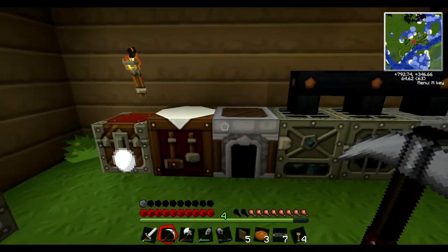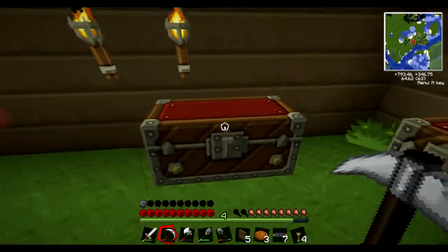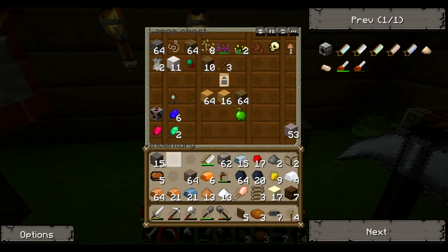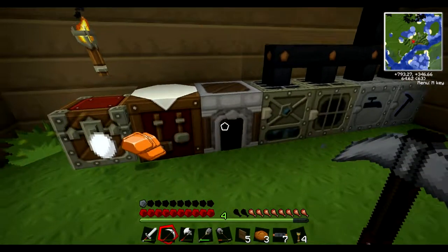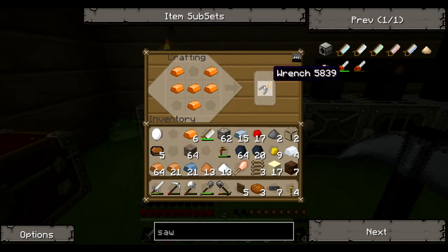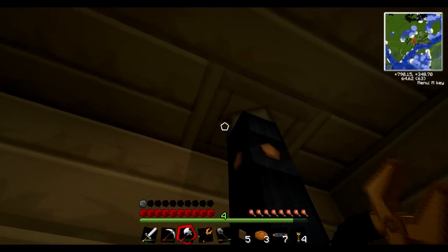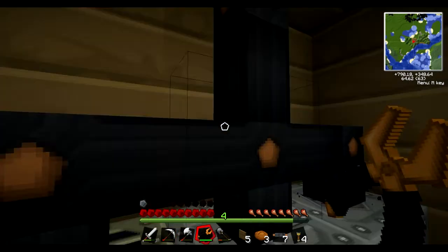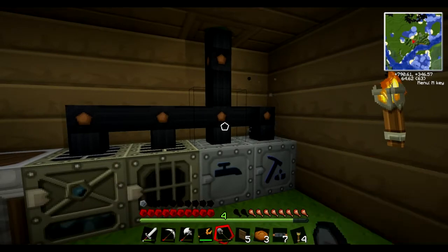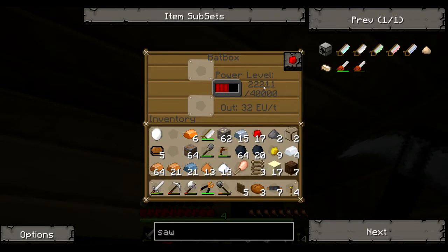We have our bronze, so now we can make the wrench. We need to put some stuff away in the chest. We pick that up and - voila - you make a field goal and you get a wrench. With this we can right-click the bat box and now it should be powering these. Yep, now they're all getting power.